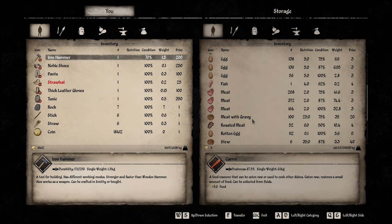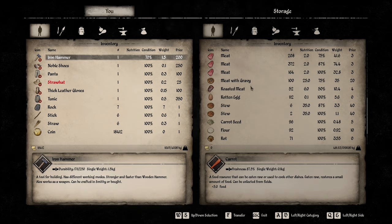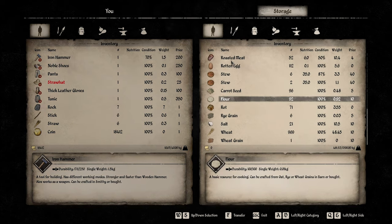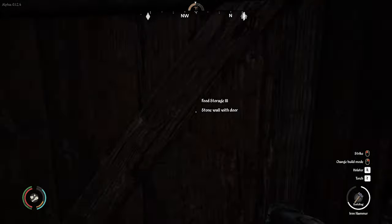Now we have 1,500 storage in here. We've got heaps of carrots, which is great. Fish and meat. We have meat with gravy — a hundred. I did make all those. I did make all this stew as well. We've still got heaps of wheat and heaps of flour too. What's going to happen with the flour — I did actually buy ten buckets and fill them up with water and got them to make some bread, but then those ten buckets disappeared once they used the water out of it.